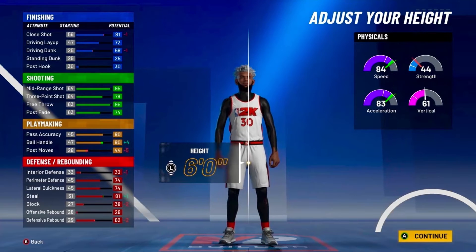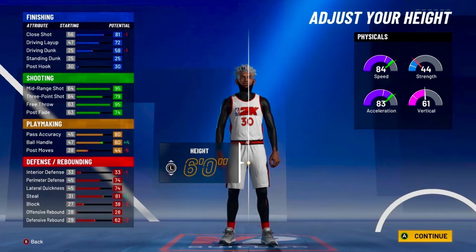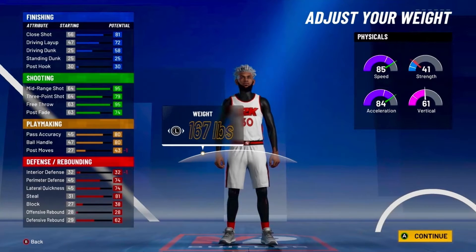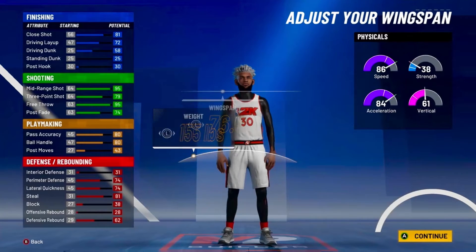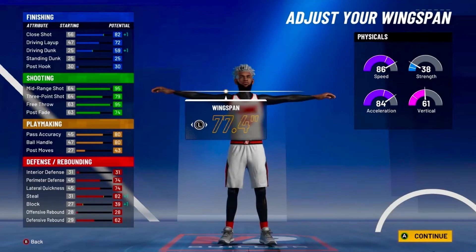If you have under an 80 ball handle, then I'll change your archetype to a mid-range facilitator. So you wanna go with 6 feet on the height. I know it's a little slow, but look at the speed — the ball handle and the steal also go up, so you might as well just go 6 feet. And the weight, you wanna put it down to 155 pounds, which is the lowest weight. And the wingspan, you wanna put 1 up from the default.